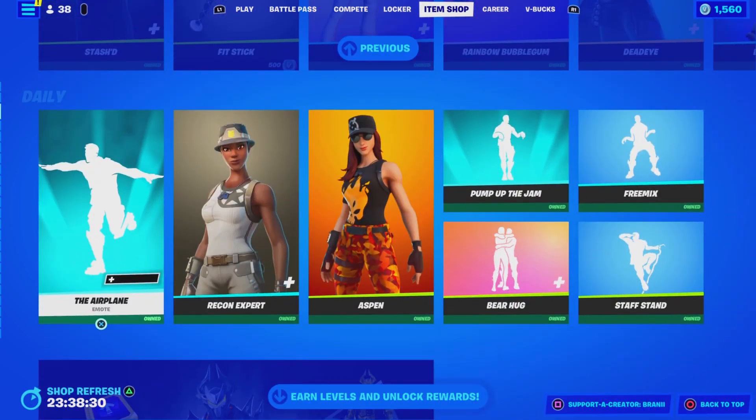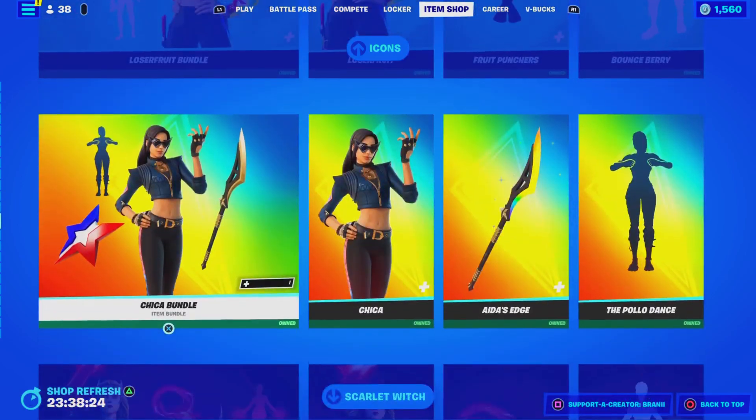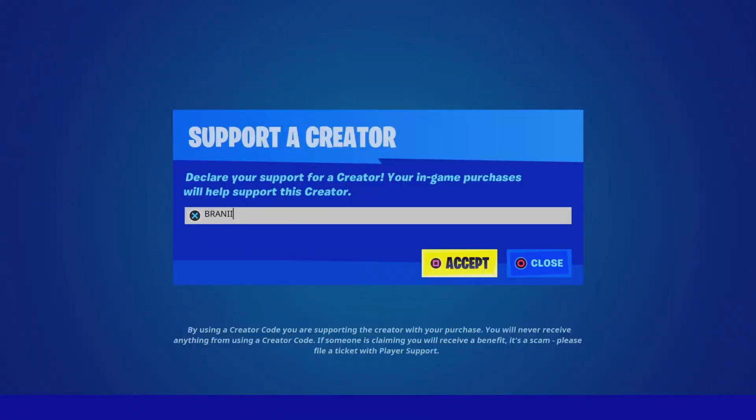Welcome back to another Fortnite video here on the channel. Before we get started, if you guys are going to purchase anything new from today's Fortnite item shop, be sure to use supporter creator code BRANNY with two I's as I'm an Epic partner with Fortnite — hashtag ad. Shout out to all the amazing supporters that have been using my code, and shout out to Fortnite for letting me have a supporter creator code.